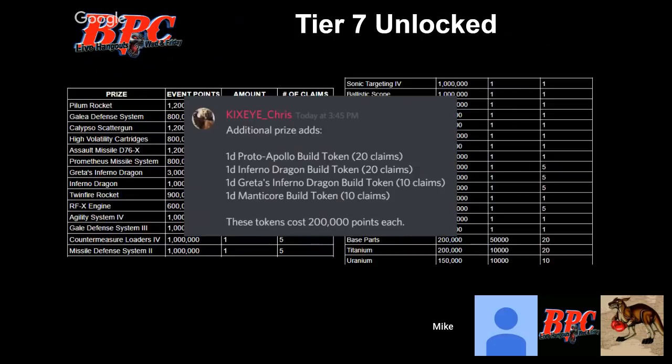Before the raid's over, I recommend playing around with your builds and looking at your weights — you might need to drop down one level on countermeasures. The Gale three and missile defense system two in tier 7 unlocked have a lot less weight. MDS2 goes from 70 accuracy down to 65 — a little less — but the weight is almost cut in half, from 735 down to 415, so you're losing 300 tons which can make a big difference.